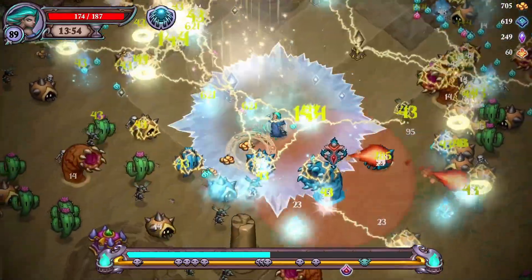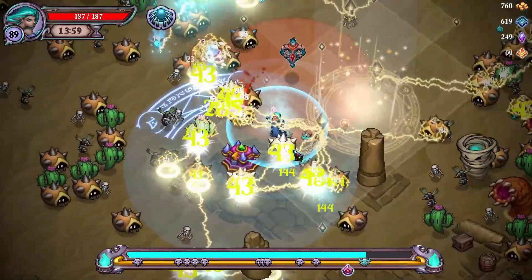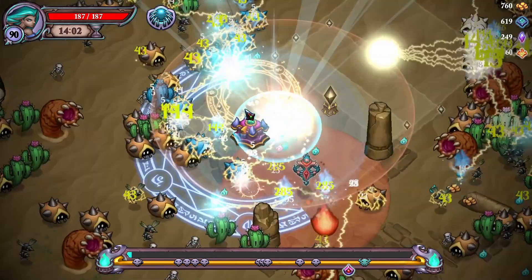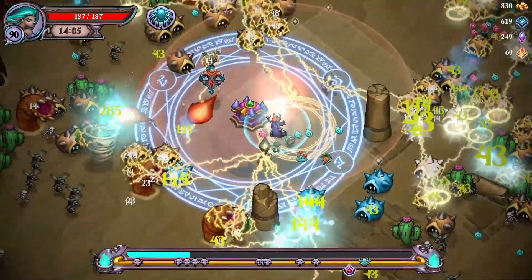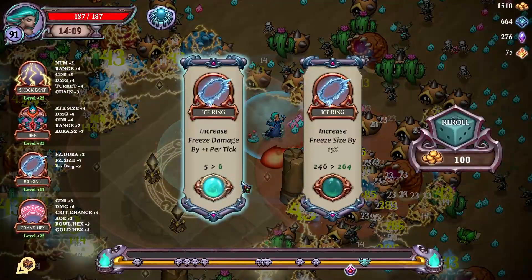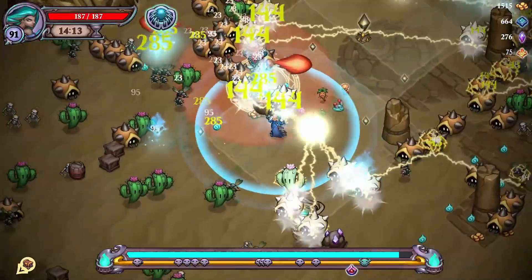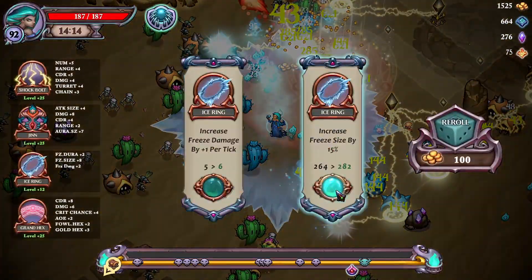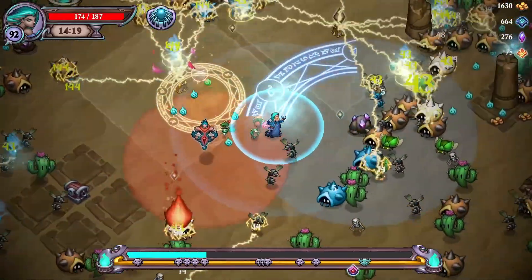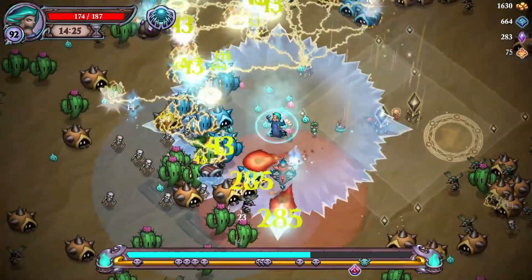These are hard to kill — it's problematic. Oh look, this is the second from top I think, there's one more level potentially. Freeze size again — that is a lot of stuff! Take me to the next chest. Look at our freeze size now — it's massive! Alright, we're getting close to the end boss here.